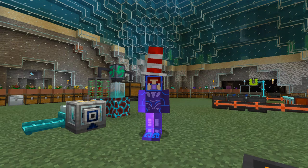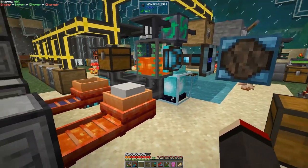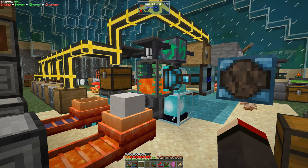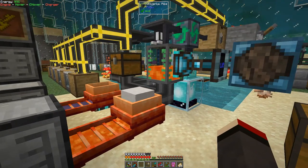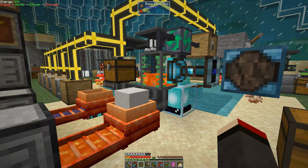Hello everybody and welcome once again to Feed the Beast Ocean Block. Today what I'd like to do is automate what's behind me with lava. So let's have a look at what I've already done and see how that's working. This is the setup - it's a little bit more complicated than it needs to be, but it's there. What's happening here is I'm doing some processing dust and the lava is coming out of this tank, through this pipe into the sluice - it uses lava fairly quickly.